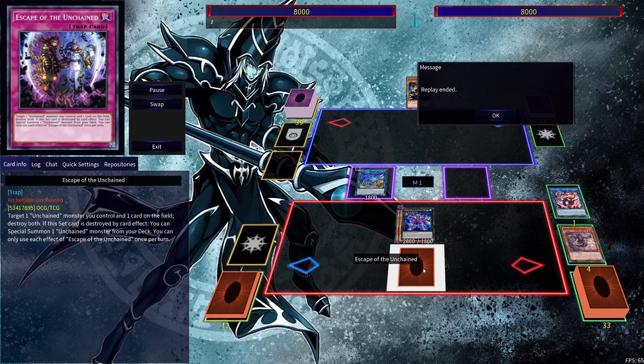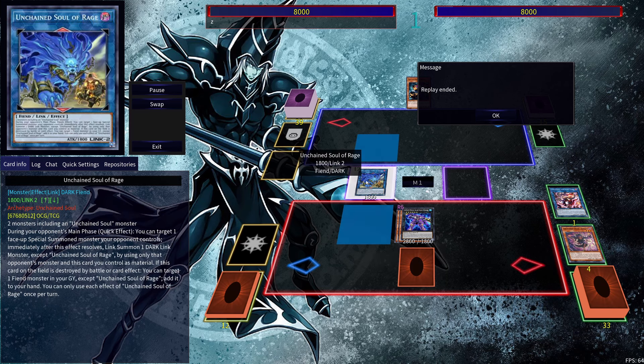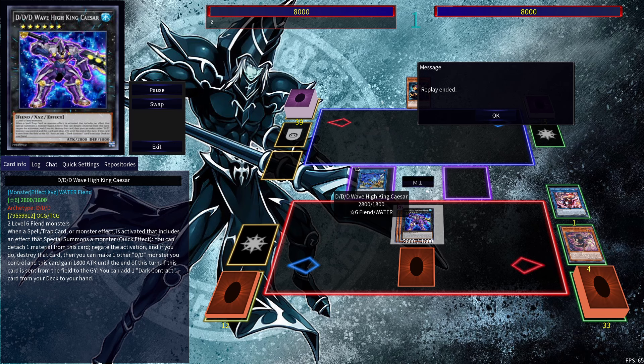You can go into Nightmare Unicorn and shuffle in another card from your opponent's field back into their deck, or you can go into an Unchained monster and use Escape of the Unchained by targeting an Unchained monster you control and one card on the field, destroying both. Not only are you going to destroy a card on your opponent's side, but you can proc the effect of the Unchained Soul monster that will be link summoned. DDD Wave King Caesar is a spell, trap, and monster effect negate as long as it's a special summon through its effect. That's a pretty simple one-card combo.